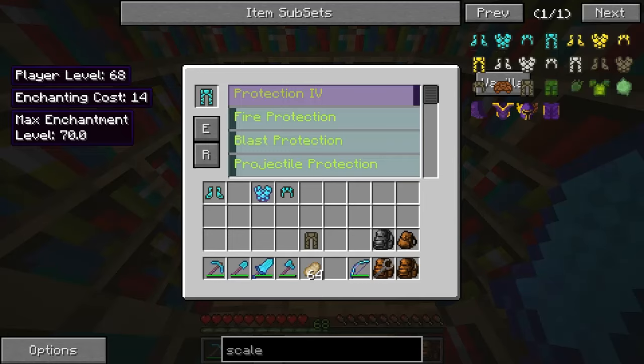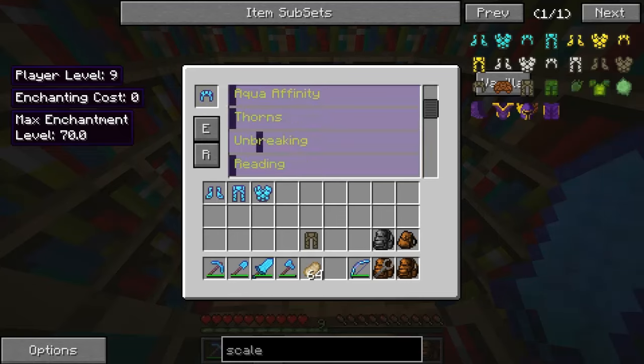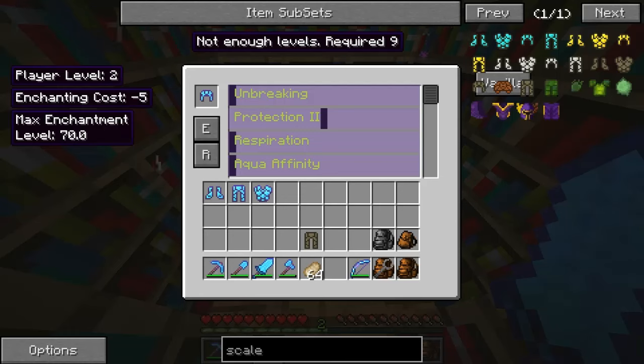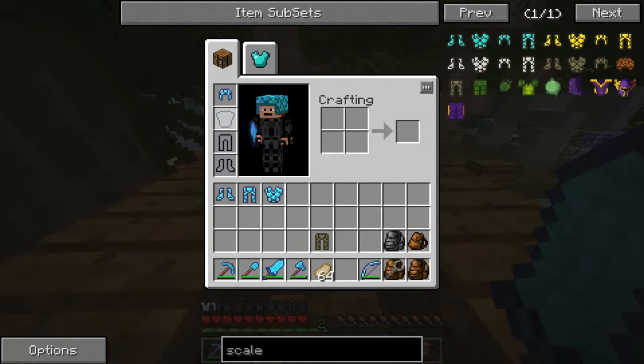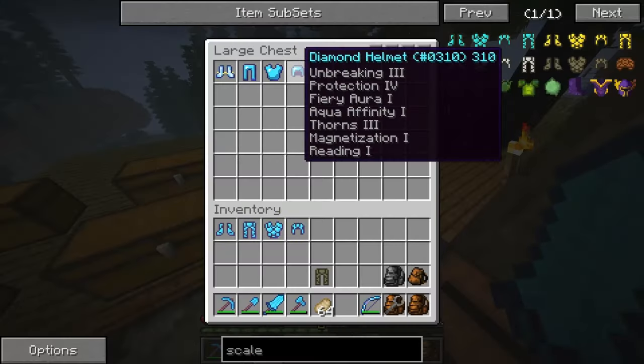Protection IV on the boots and unbreaking. On the rest I'm just going to put as much protection and unbreaking as I can. Foot protection II on those, and on the helmet we'll put as much unbreaking as possible — protection I and unbreaking. I ain't actually gonna wear these yet, just until we can enchant them properly, so I'm gonna put my old ones back on.